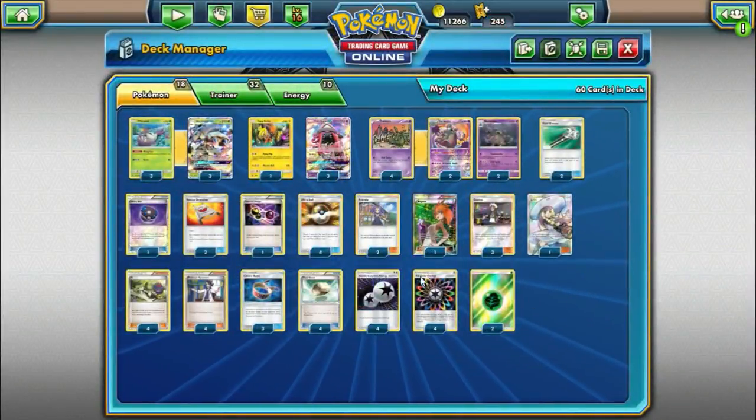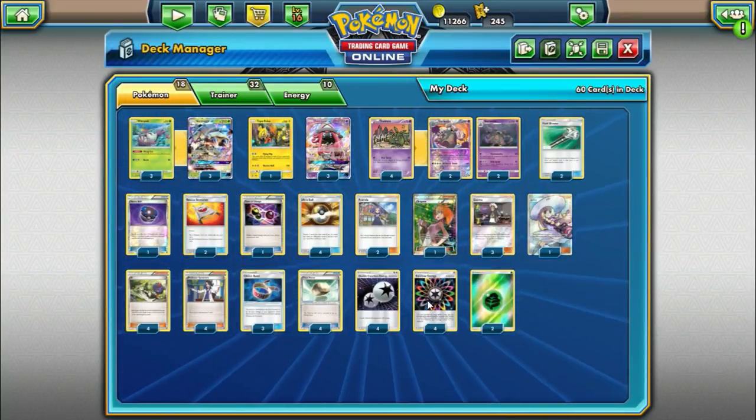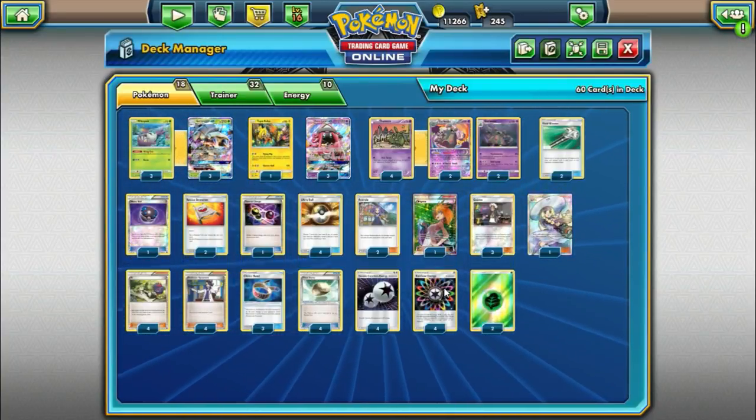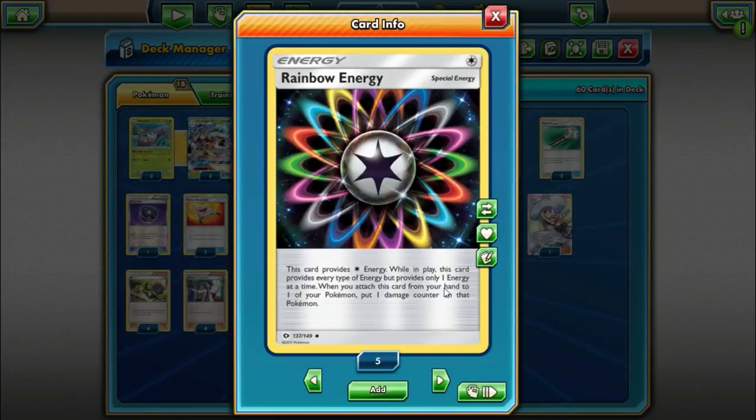We're playing four Double Colorless Energy, four Rainbow Energy, and two Grass Energy. We play Rainbow Energy because we have Psychic attackers and Grass attackers, and it lets us use either one. It's also cool because with Rainbow Energy you take one damage counter whenever you attach it, which might seem annoying — but it actually means we can always use Acerola even if our opponent hasn't attacked us yet. So if we want to get something out of the active spot with Acerola, or pick it up from the bench as a liability, we can do that.